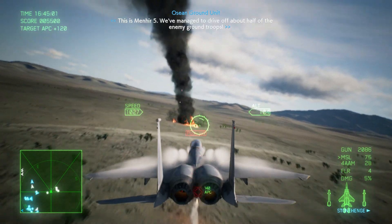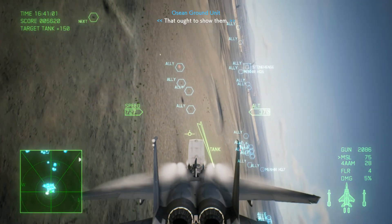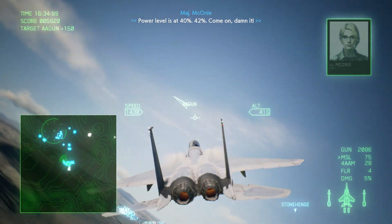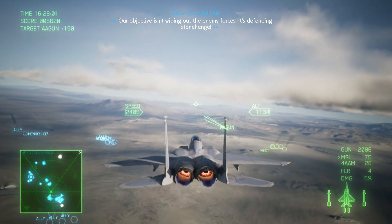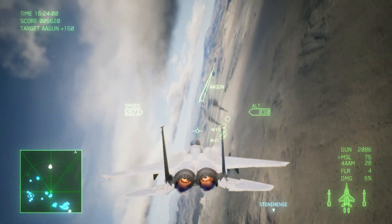This is mid-air 5. We've managed to drive off about half of the enemy ground troops. That ought to show them. Power level is at 40%... 42%. Come on, dammit! Our objective isn't wiping out the enemy quarters — it's defending Stonehenge.